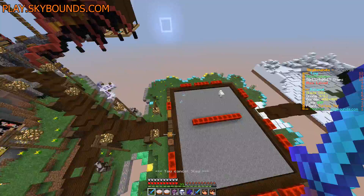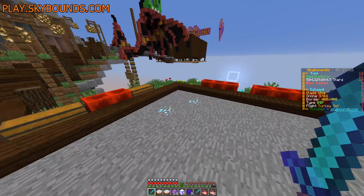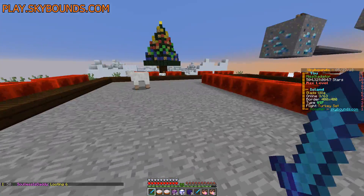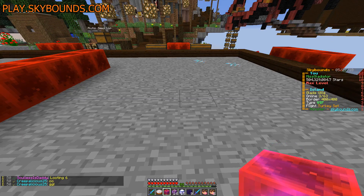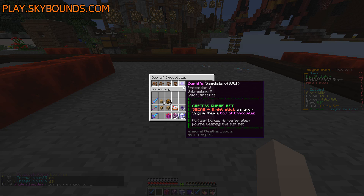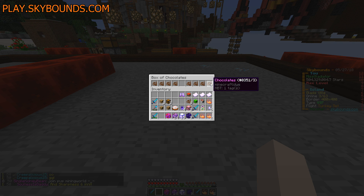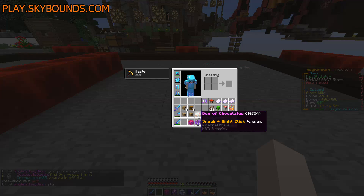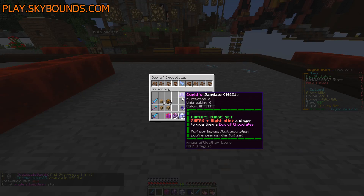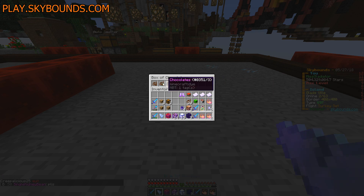I also cleared out my ore farm — there's only two diamonds there but we're close. Here we go — five ore box, yes please! Definitely worthwhile from a box of chocolates. I always seem to get cupid sandals if I get any piece of armor — I don't know if you can even get any other type because I always get that. And an item XP booster — not bad. We will need those boosters.